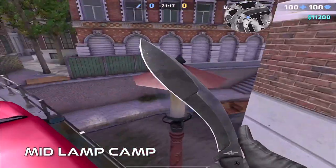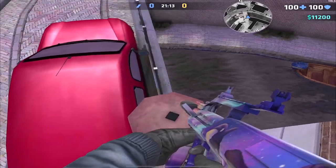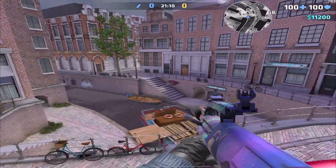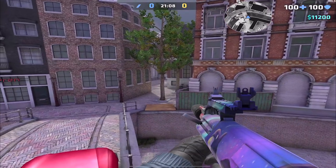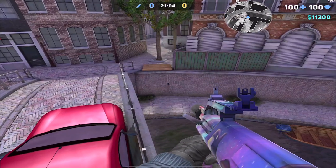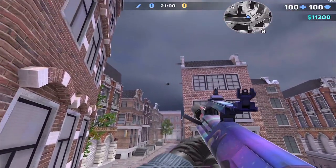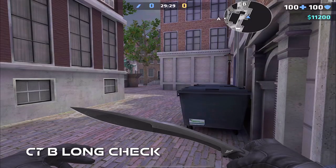Mid lamp camp — a really risky camp to pull off and the jump is kind of difficult. There is a barrier here so you have to jump around it. It's pretty difficult at first but once you do it a couple of times you should be good. Kind of cool information to know.